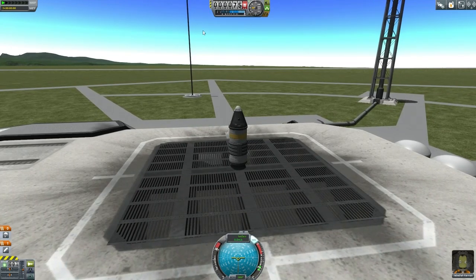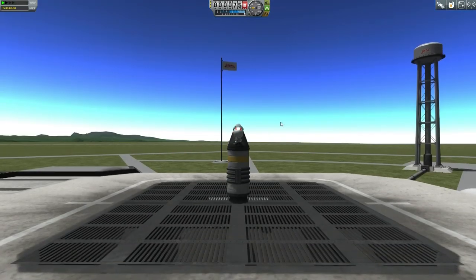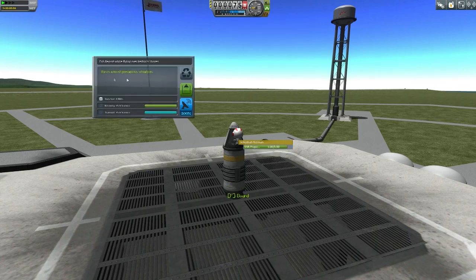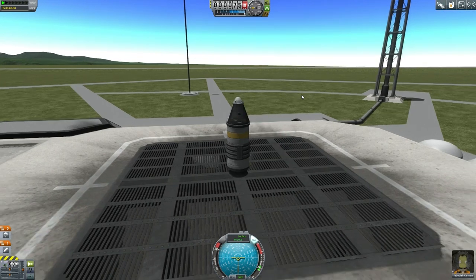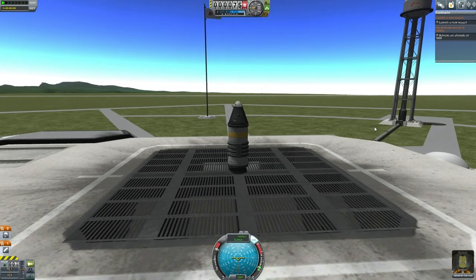I'm not going to explain how everything works - I'm just going to try and do things as efficiently as possible. I'm expecting that people have already watched intro videos where all the features have been discussed. Power is on, and our objectives are to launch a new vessel and achieve an altitude of 5,000 meters.